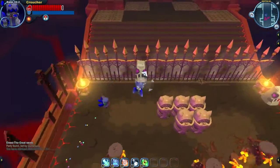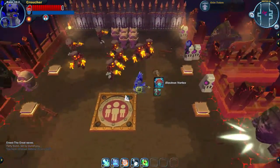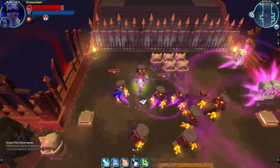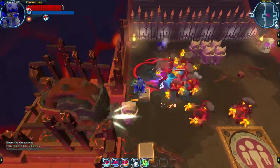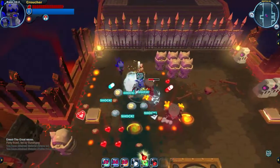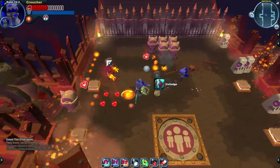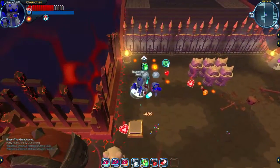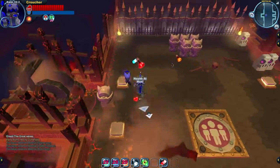These totems — specifically the skeleton guys — if they die inside that little circle, they will be brought back to life. So you have to make sure to fight them outside of the circle. It's good to move the totems out of the way. The Electron Vortex bomb doesn't do hardly any damage at all, but it groups things up really tightly, and that's amazing.